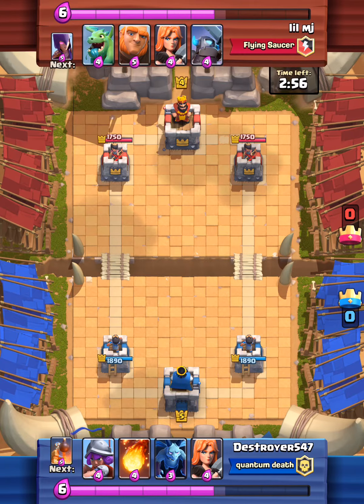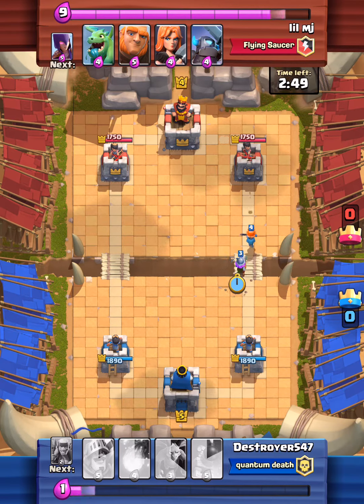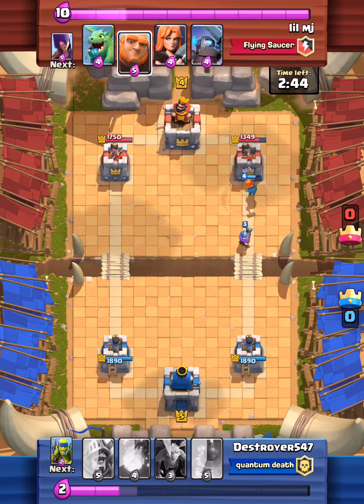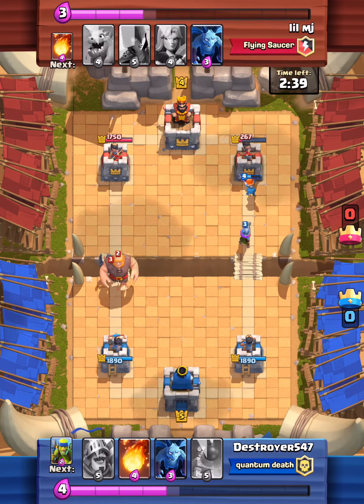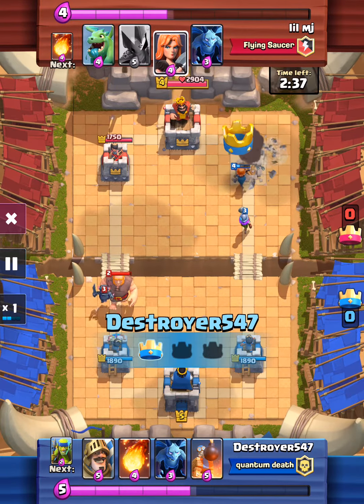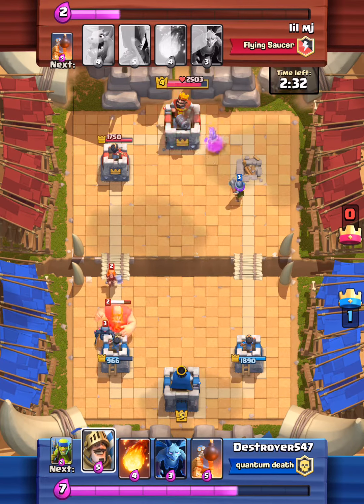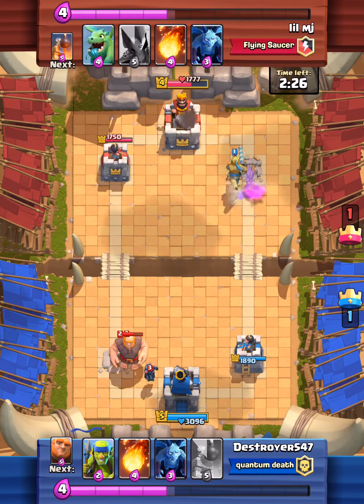Now I'll be showing you one of my replays that went really well — it's a little laggy. First I sent out the girls: the Valkyrie first and then the Musketeer behind it. As you can see the tower is hitting only the Valkyrie while the Musketeer is back dealing crazy amounts of damage on the tower. The opponent's Giants are coming but his push isn't better than my strategy.